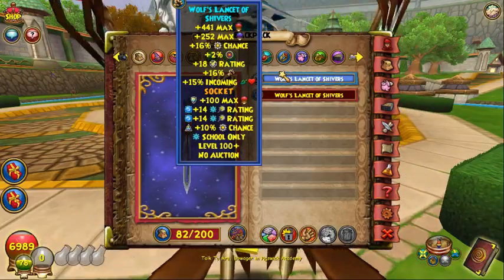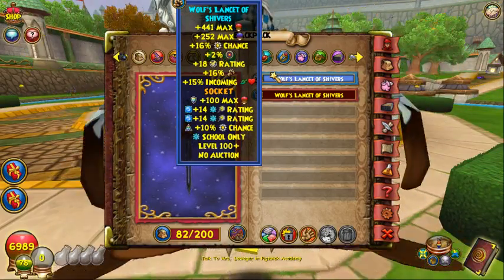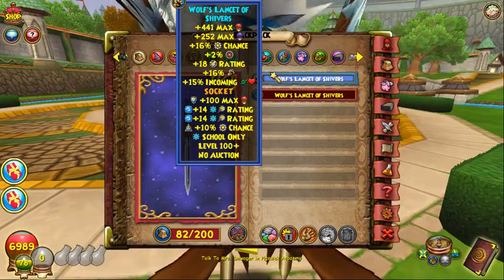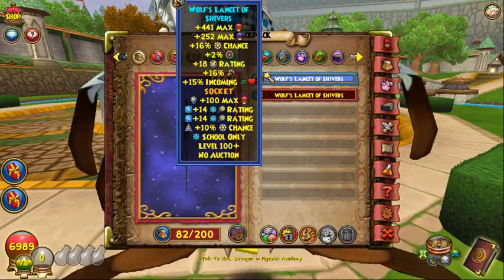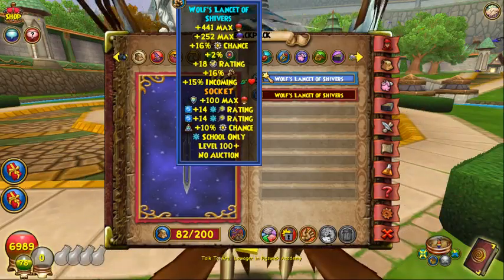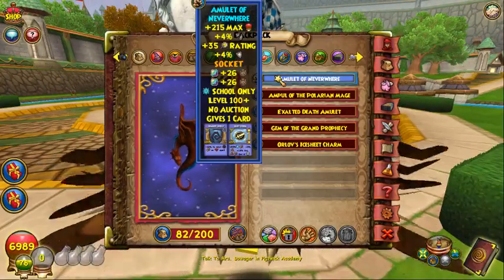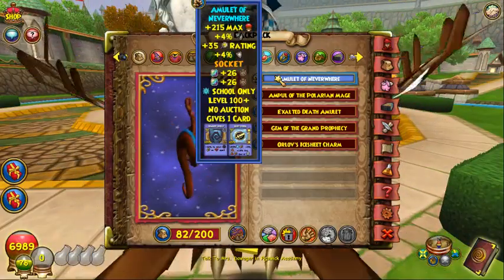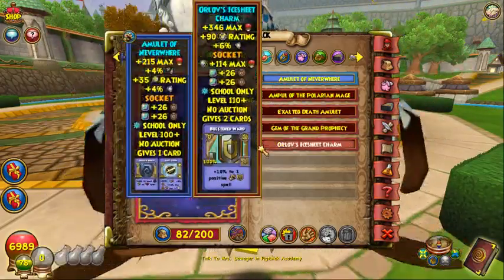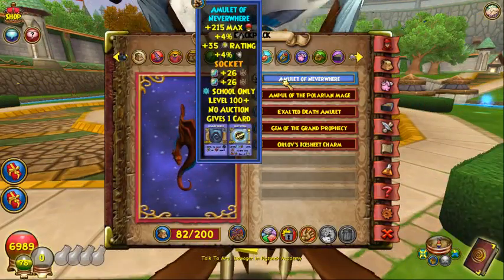For the jewels you've got to use critical jewels because they make a big difference — they're about 3-4% per jewel depending on the size. The plus-17 ones give about 4 or 5% critical, and the plus-14 ones give 3%, so that can really add up to 9% extra critical. For the amulet, it's Shameborn Shane once again — it's just the highest critical you can get on an amulet, and it's quite an important one.